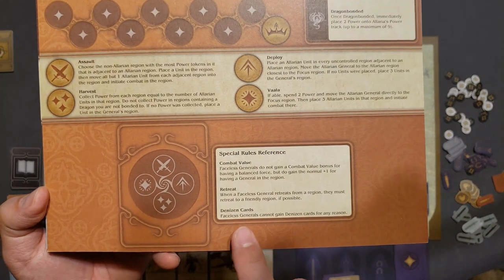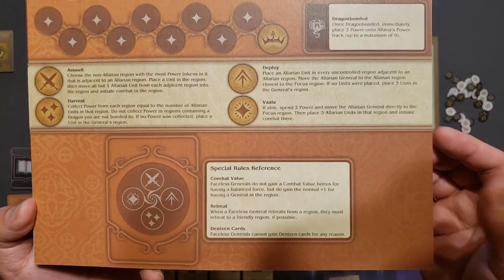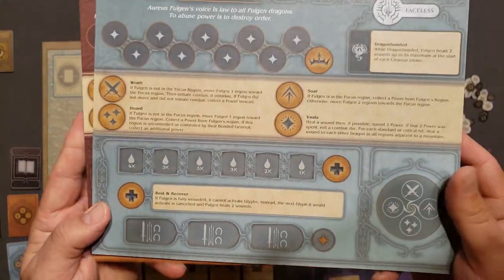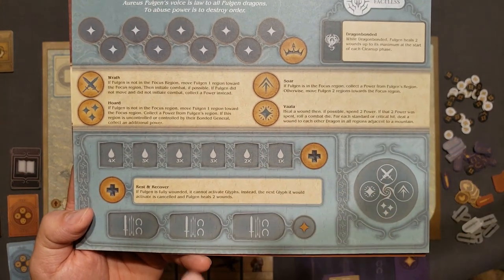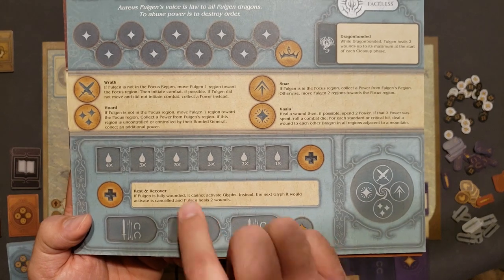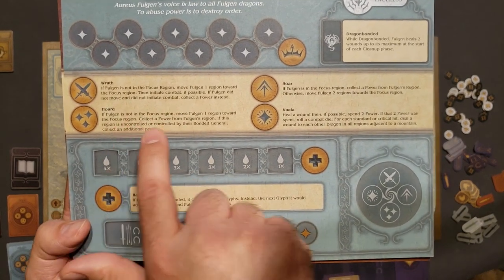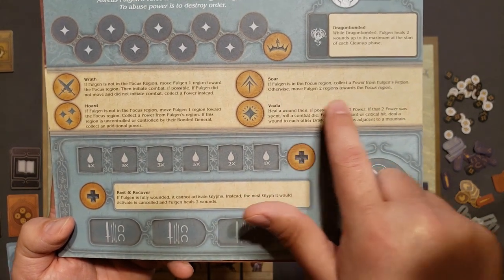The Faceless Generals don't gain any Densian cards, meaning they don't upgrade their units. Folgen, the blue dragon, is similar to Magnifex but a little different and has more health. The Wrath and Horde actions are practically the same.